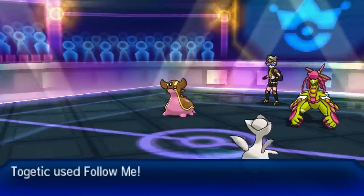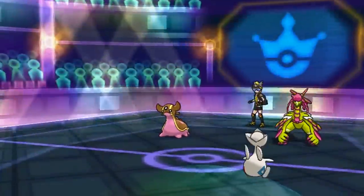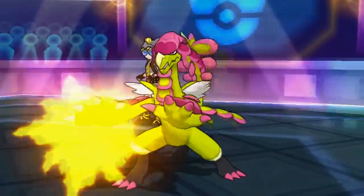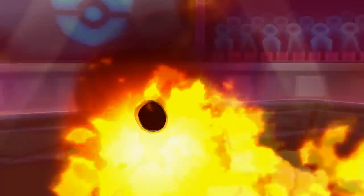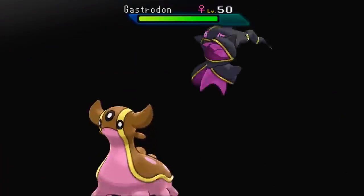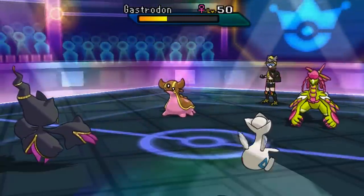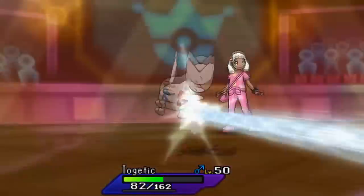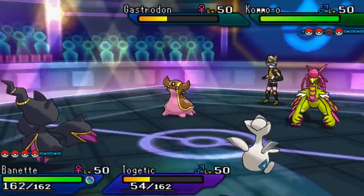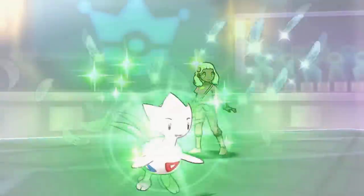I go for Follow Me again. The reason I have After You and Phantom Force is: if you After You then go for Phantom Force, and your opponent targets the Banette, you disappear. The next turn they're likely going to be faster than you because I'm running zero Speed EVs, so I'm able to hit them before they can. Mega Banette doesn't take damage, and Togekiss is the only one they can target — and if they can't hurt Togekiss, it turns out pretty good.